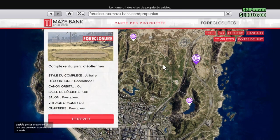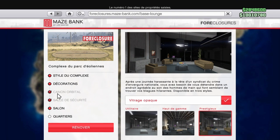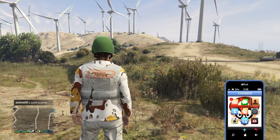Il faudra aussi des prérequis au niveau du complexe. Il faudra absolument avoir votre salon avec la télé et la radio — j'ai pris le prestigieux. Il faudra aussi obligatoirement avoir la salle de sécurité. Une fois que vous avez ça, on va rentrer dans le complexe et c'est parti pour le glitch.